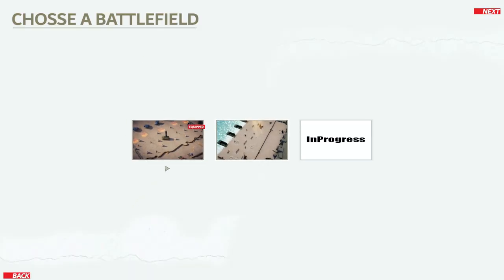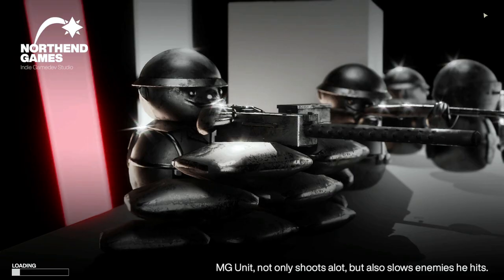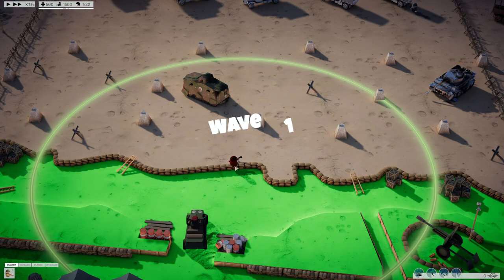First we have to choose a battlefield — sure, let's go for the first one. So we just have a cheap tower that shoots and a medic that heals. Show tutorial? We don't need a tutorial. New unit type and one grand. Okay, next wave starts — oh there it is.